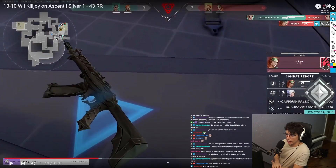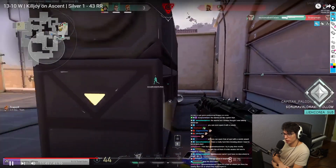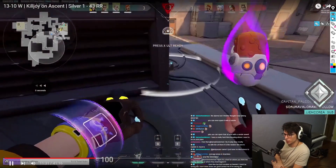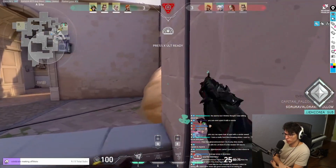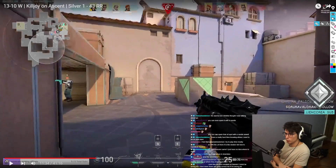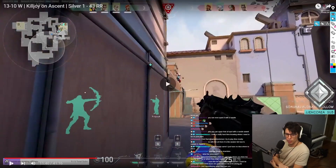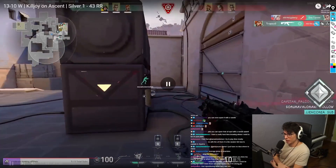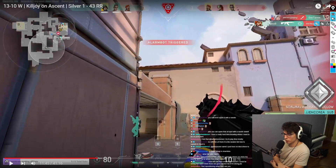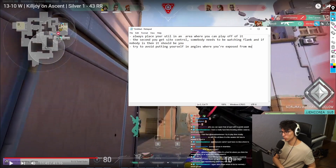You're in a situation here where you're exposed from both angles — you're not in a good spot. After planting the bomb you need to reposition. You planted, threw down your util, but the position you picked — your teammates didn't pick good ones either. Here I would have played closer to gen, watching door. You're exposed from both door and heaven — you should never be exposed from multiple angles like that.